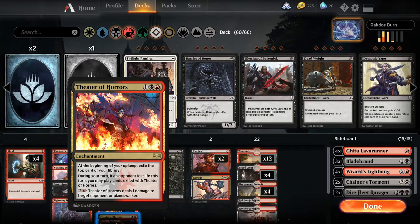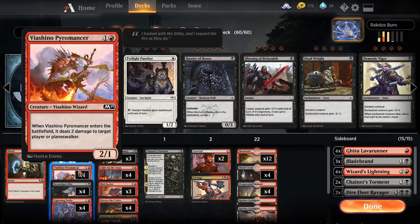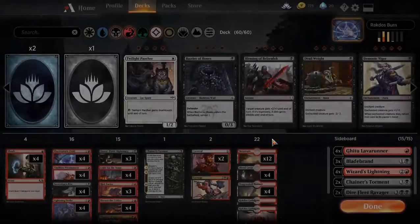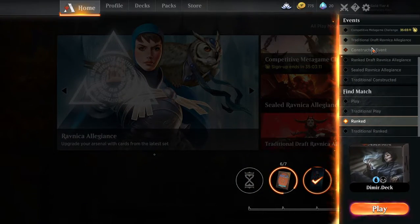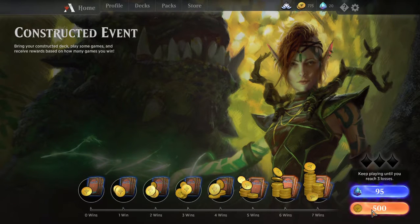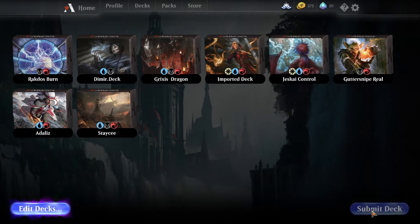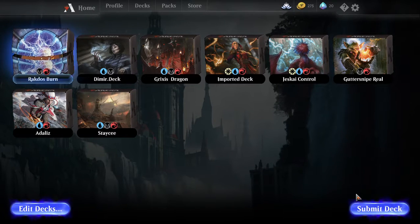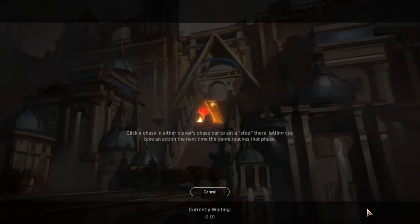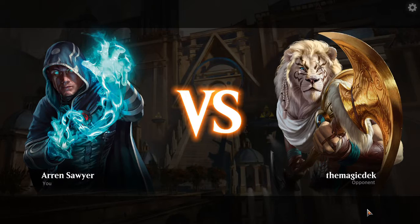My other creature in the deck is Pyromancer — two damage just for entering the battlefield is pretty good. I would do the competitive metagame challenge but I don't have the gold or the gems. Let's play, hoping for five wins so I can buy a pack.